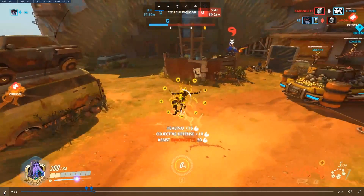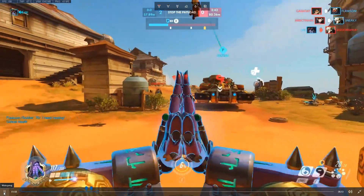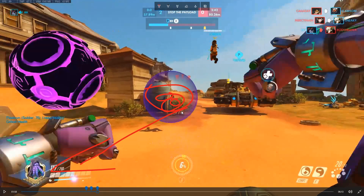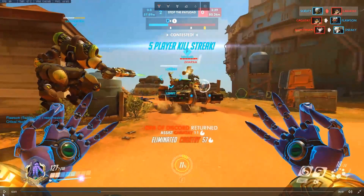Same here — the Tracer is right behind this cover and she will blink. Blink is 7 meters. I know this, so she's not going to be behind me or in front of me — she's going to be on the side. She blinks, and I just flick in the general direction. And there you go, that's a kill.